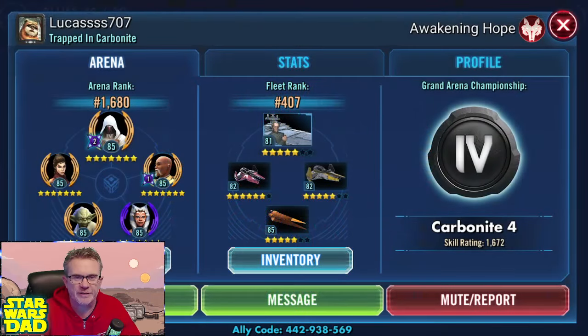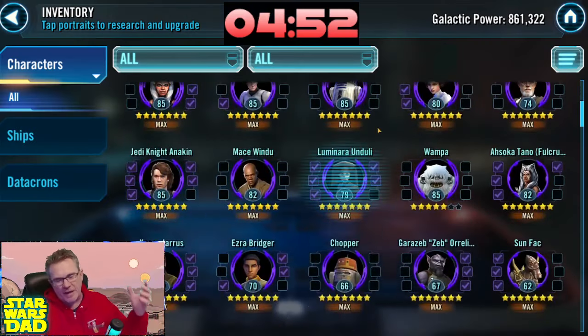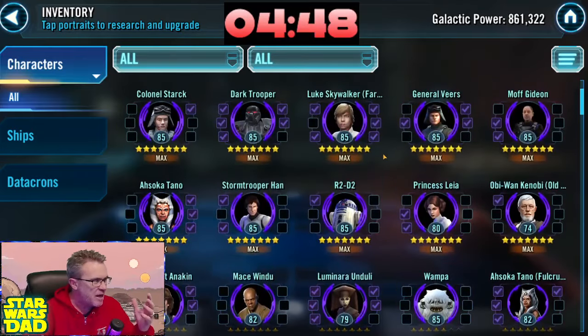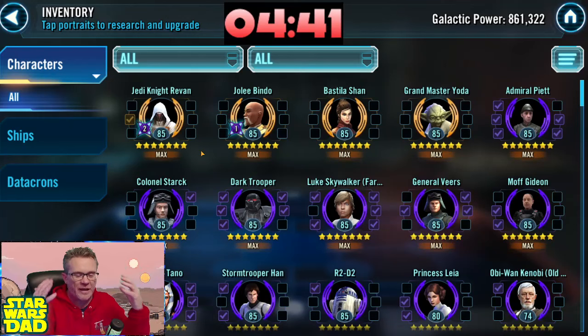All right, Lucas here we go — Lucas 707, Awakening Hope. I like it, a free-to-play roster! I love it. I don't get many of these these days; almost everything I come across is a Hyperdrive Bundle. It's really nice to see a free-to-play roster. We're going after Jedi Knight Revan as the first farm — Jedi Knight Revan, it's a beautiful, beautiful thing.